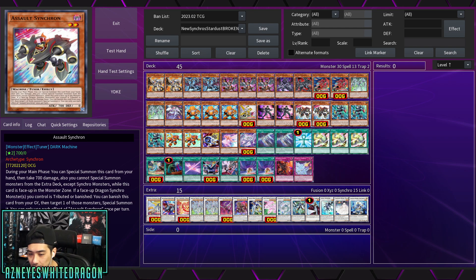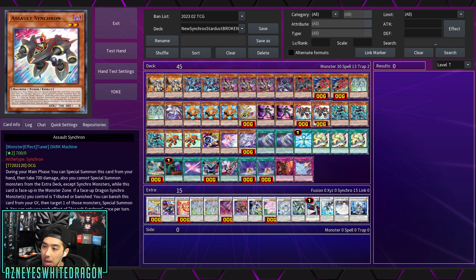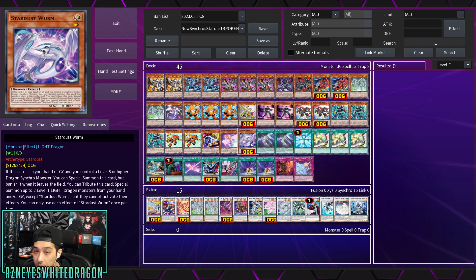Assault Synchron: during your main phase you special summon it, take some damage, but you can't special summon anything except Synchros. When a face-up dragon Synchro monster you control is tributed or banished, you banish this card from the graveyard, target one of those monsters, and special summon it. That's how we get the effect of Majestic Mirage — you can apply one of the following effects, but not the same effect twice, and you can use Assault Synchron to recycle that monster.